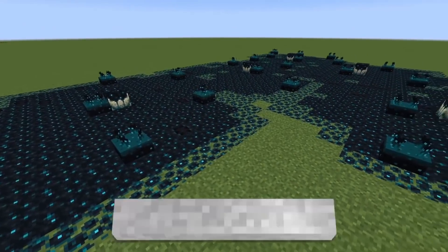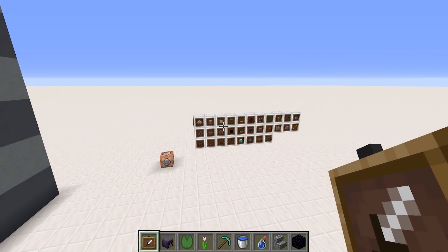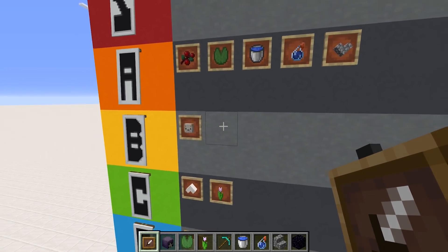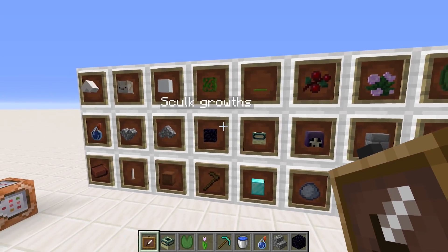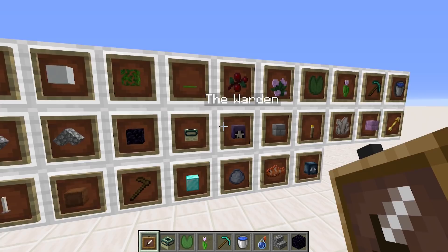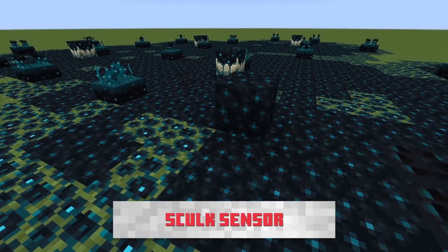Sculk growths are another introduction into caves and they're a scary one — mildly horrifying. They happen right at the depths, in the lower Y levels. On their own I'd say potentially tier B, just a nice bit of variety and a little bit creepy. But because of what's in them, 100% top tier. The whole point of skulk growths is it's so dark that things don't see — instead they hear.